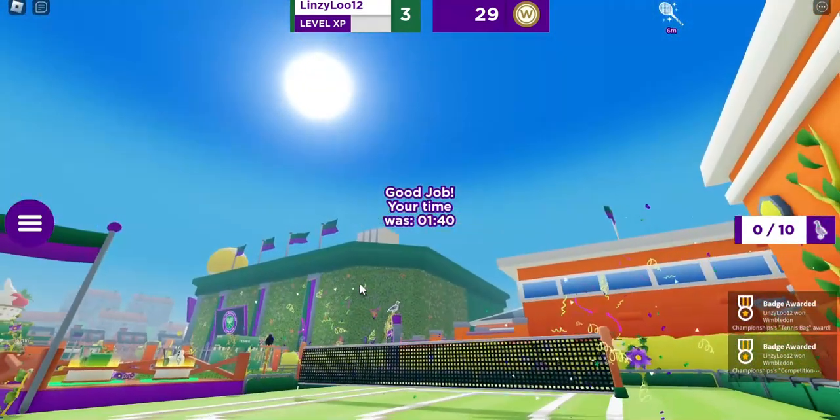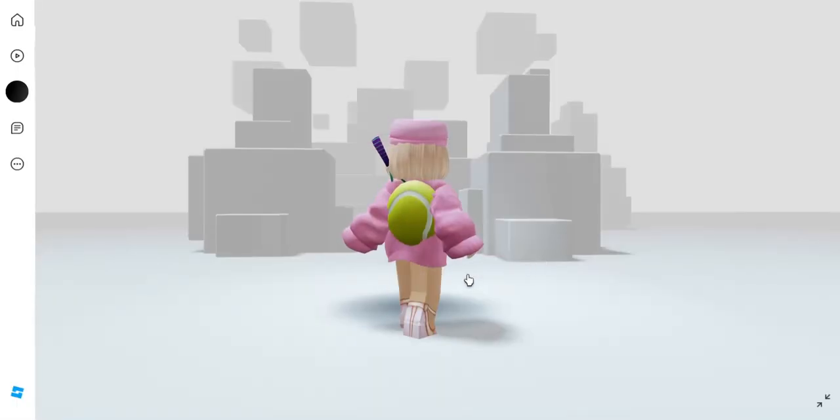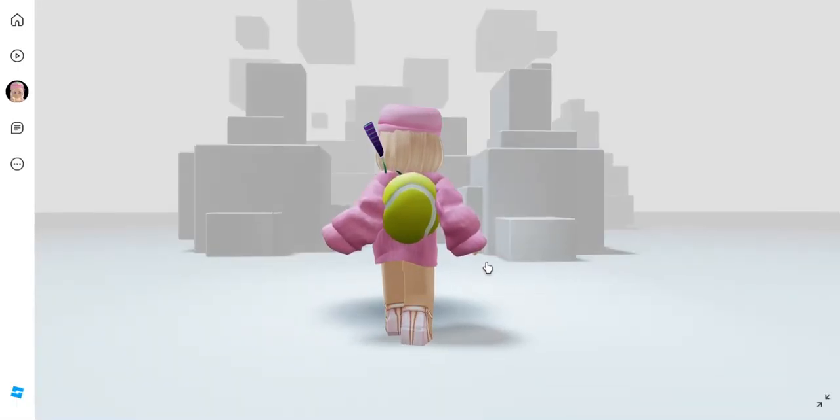We got our badge, which means we got our item! Let's go ahead and try it on. Here's what it looks like — it's a tennis racket with a tennis ball attached to it. I think it's pretty cool. Let me know what you think in the comments, make sure you like, subscribe, and turn on that bell notification so you never miss when I post. I'll see you in the next video, bye!